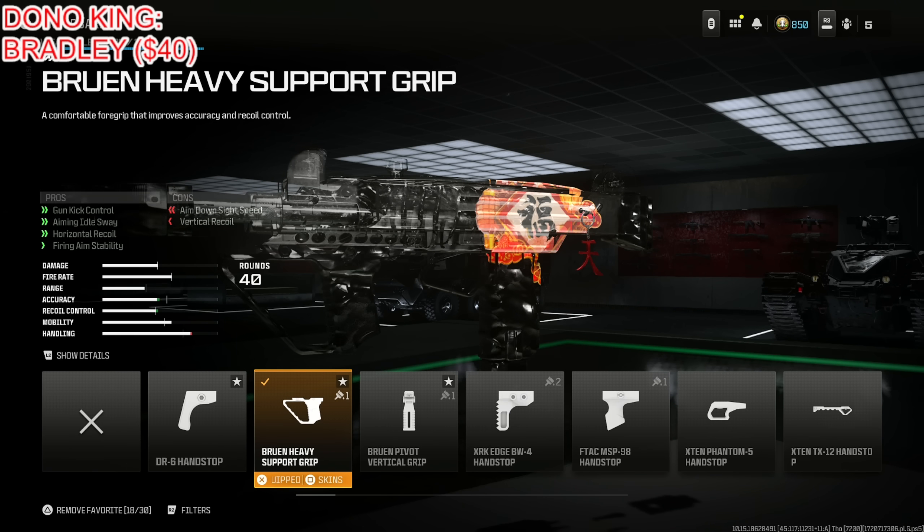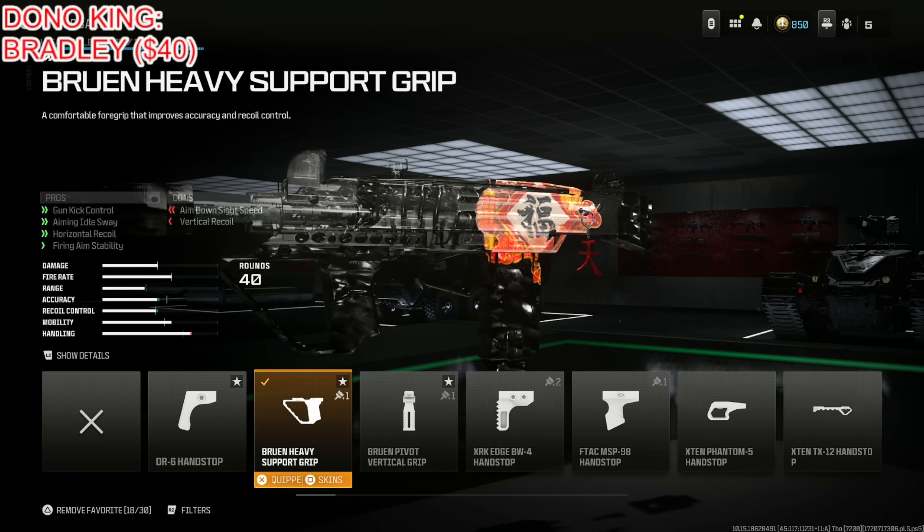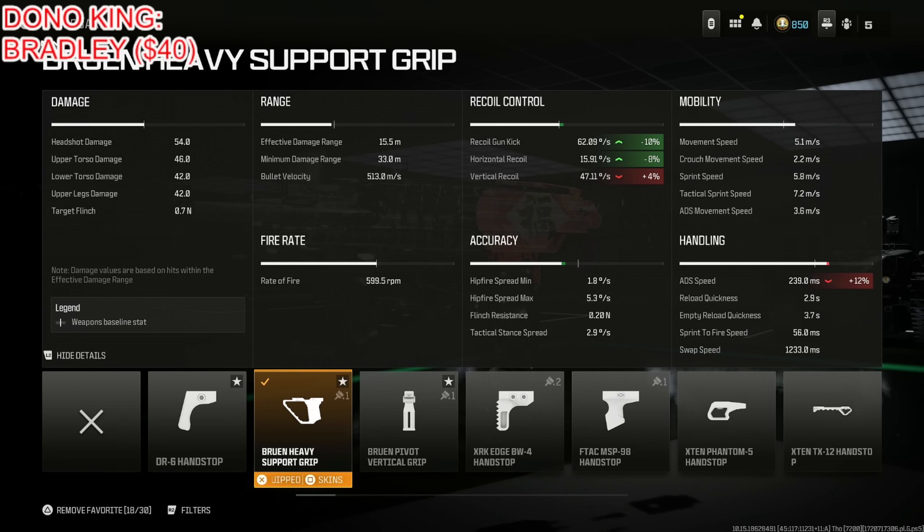Put on the Bruin Heavy Support Grip for gun kick control, horizontal recoil, and firing aim stability at the cost of aim down sight speed and vertical recoil. Your vertical recoil goes down 4% so you still have a significant 11% increase. The horizontal recoil control goes up to about 12%, and the recoil gun kick goes down by 10%. The ADS speed goes down by 12% but with this entire build you're not going to notice it.